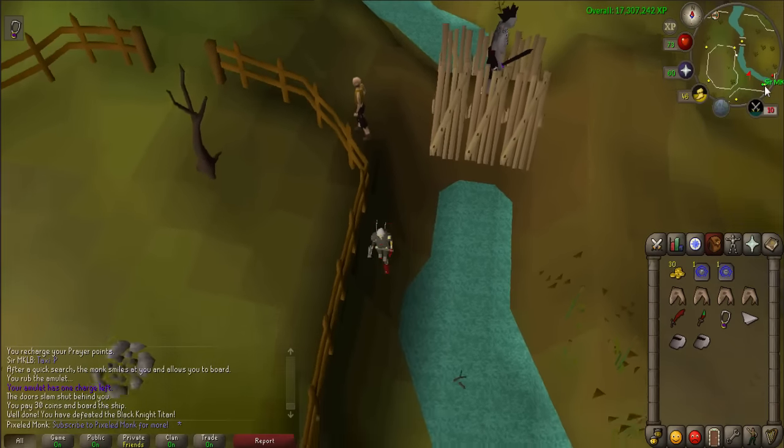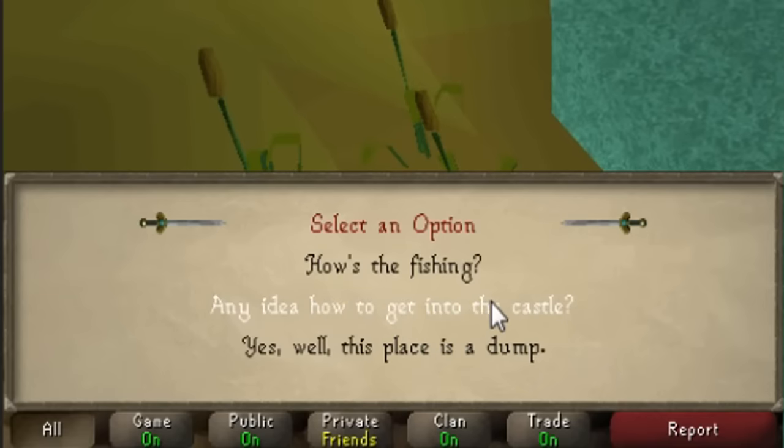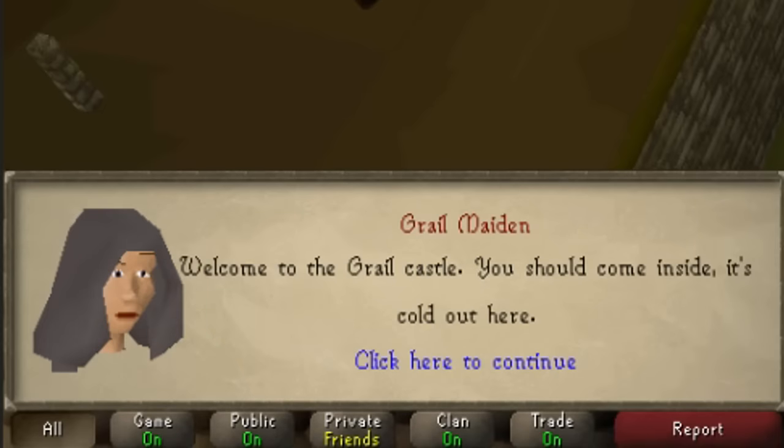Once you've killed him, cross the bridge and head south along the river until you find a fisherman. Talk to the fisherman and ask any idea how to get into the castle. Walk southwest up the hill to the castle and pick up the grail bell that is lying on the ground. Left-click on the bell to ring it and you'll be inside the castle.